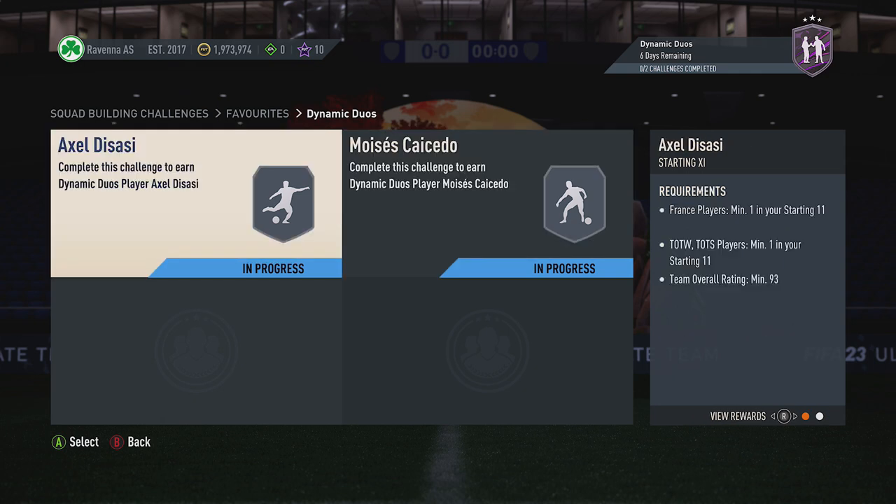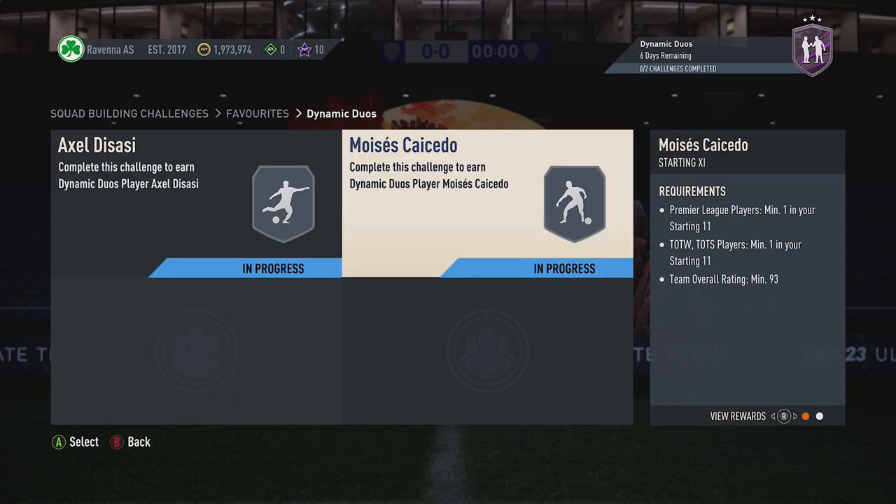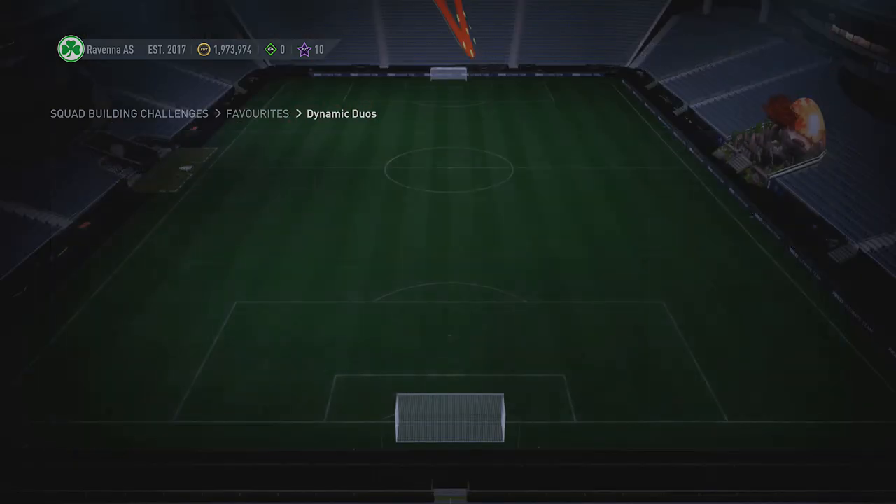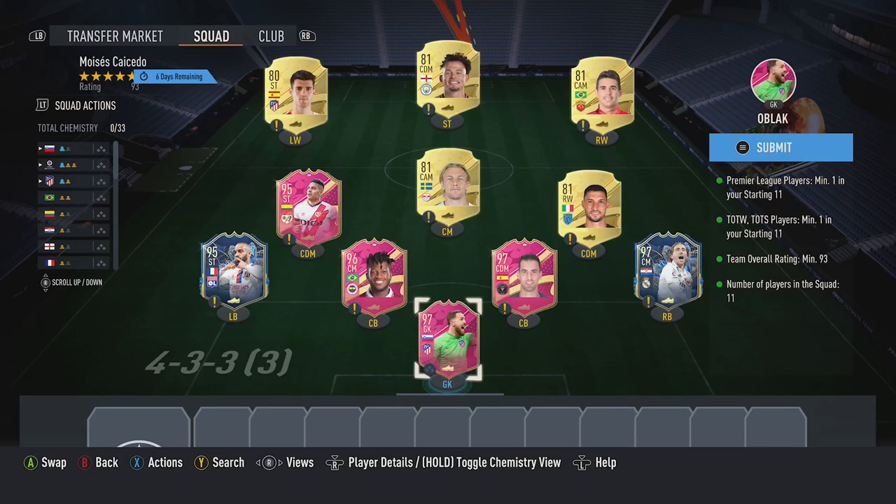So for both these players here, you can use the same squad requirements, exactly the same except for the top one. This one requires a player from France, this one a player from the Premier League. Got a French player and a Premier League player for this team, going to work for both of them. Currently got a 156k build as well.